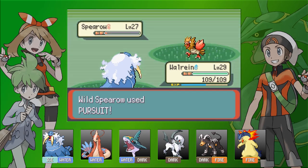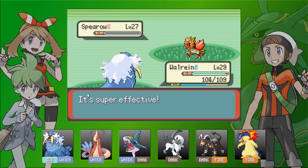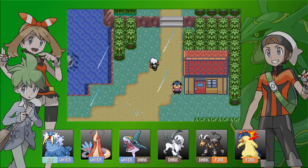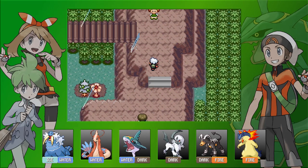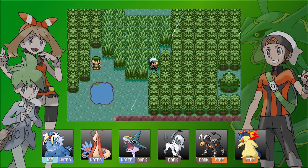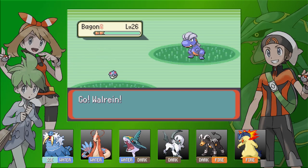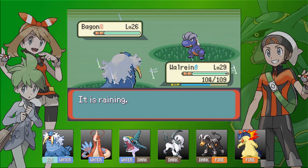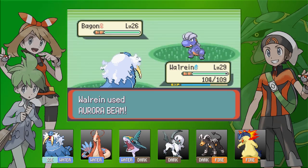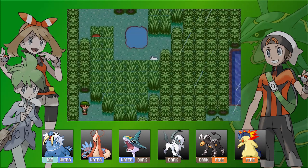Our Walrein is currently our big main Pokemon as it has Ice Ball, and Ice Ball is very powerful, especially with Walrein at a low level — level 29. We're going to be taking on Team Aqua today, as they have taken over the Weather Institute and they need to be stopped. So let's head on over.